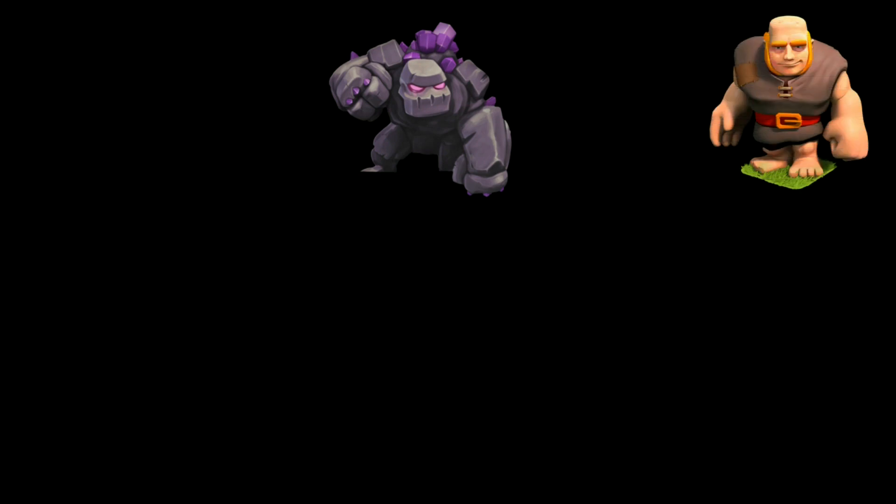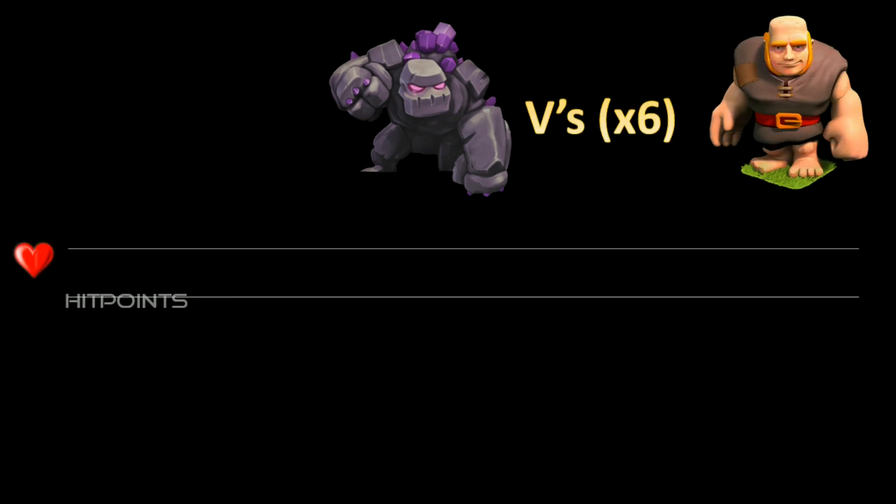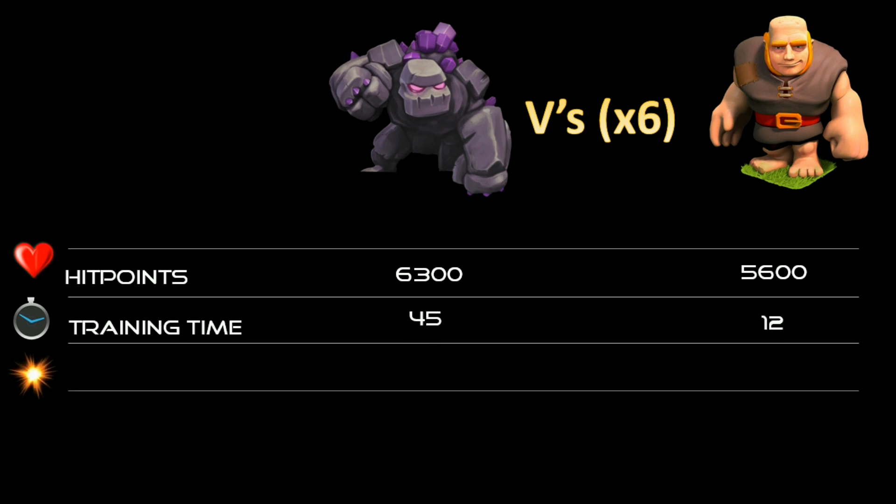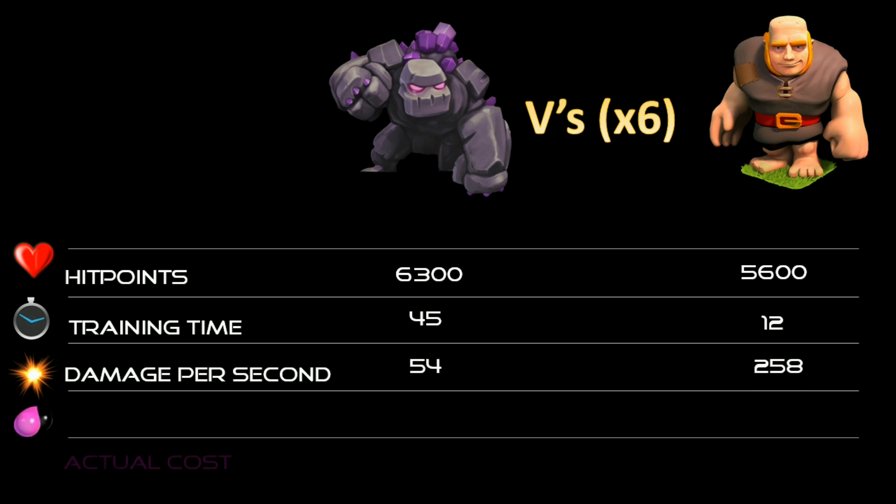There's a very good reason for doing that. If you compare the stats side by side, replacing a golem with six giants — the same housing space — the hit points are not so far away from each other, so they'll probably still work as meat shields. The training time means you're going to be able to stay online, cook these, and do your attack right away. Damage per second, they're only meat shields so we're not too worried about that.